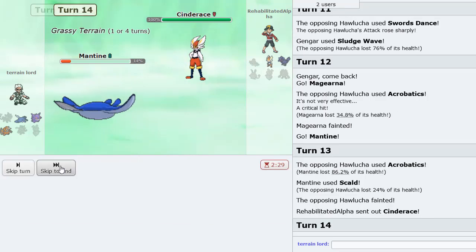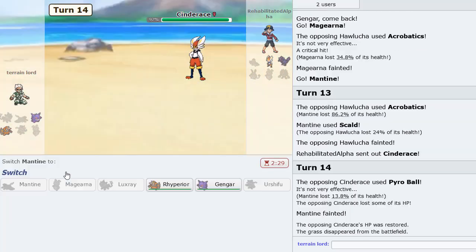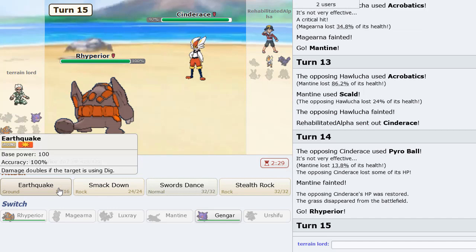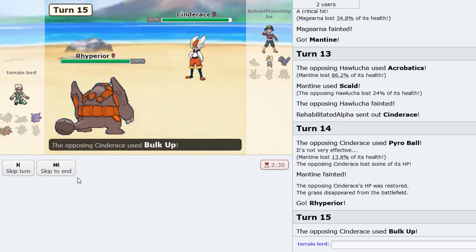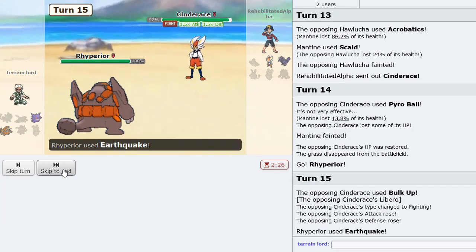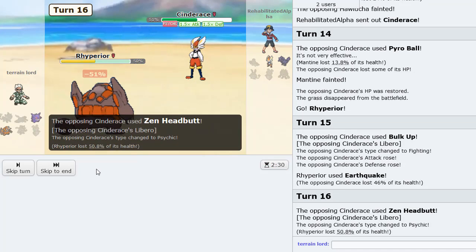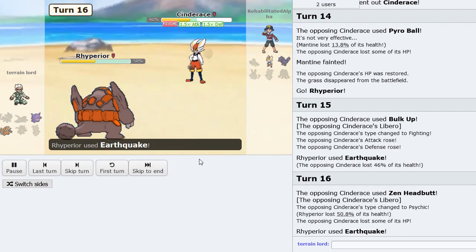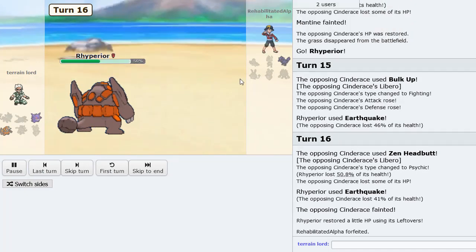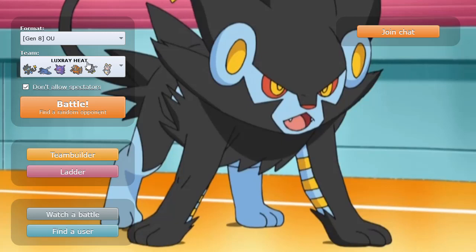In comes Cinderace. Versus Cinderace I'll just Toxic here as he goes for Pyro Ball. We have Rhyperior to go into. We click Earthquake as he Bulk Ups and Zen Headbutts for a ton of damage — but he gets knocked out in the process and ends up losing with Corviknight, because we have Smackdown and stuff too. So that's GG right there — very solid game. Glad the team's putting in the finest of work.